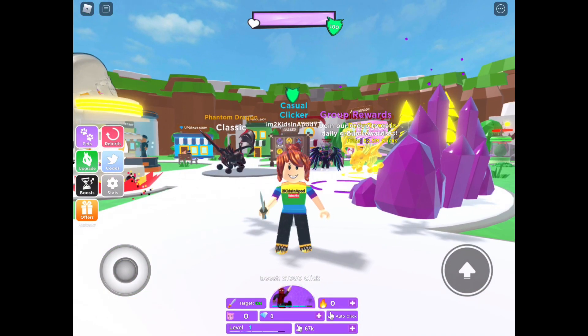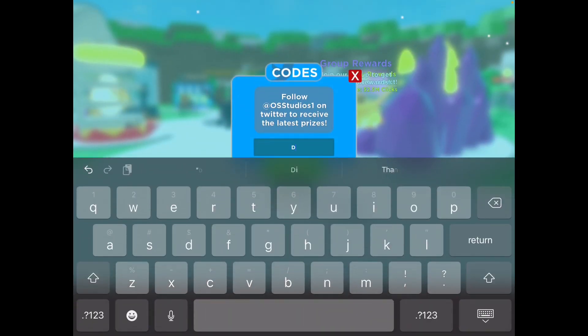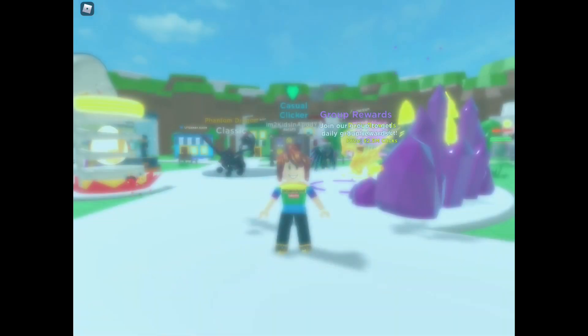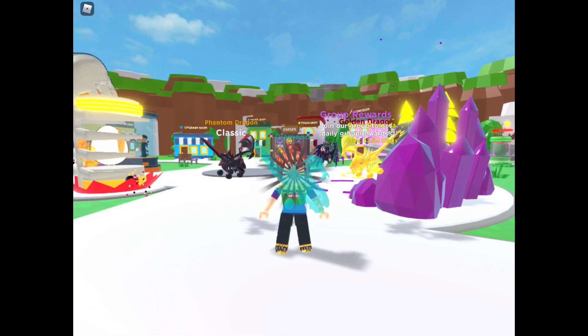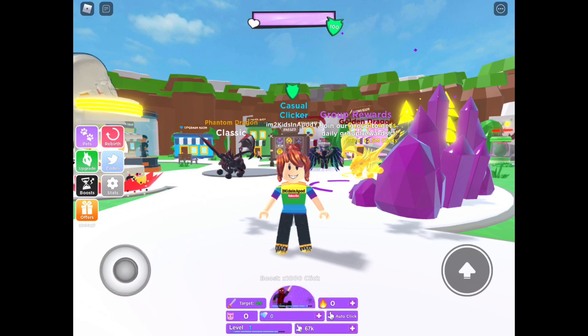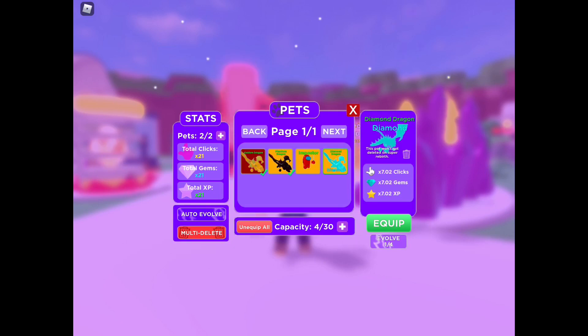Okay, the next code is D-I-A-M-O-N-D space D-R-A-G-O-N, 'diamond dragon' — with a space. This is gonna be interesting. I wonder what kind of dragon. You don't even have to click enter on the codes — it automatically gives it to you as soon as you type it correctly.